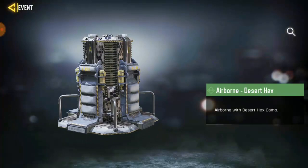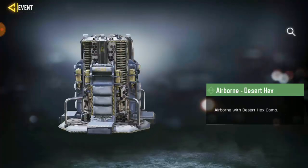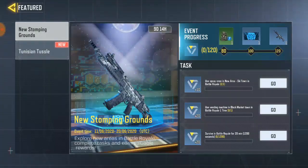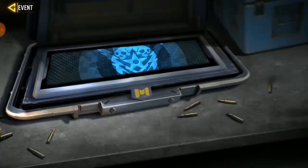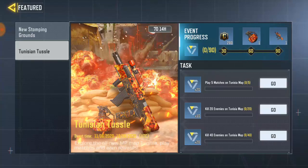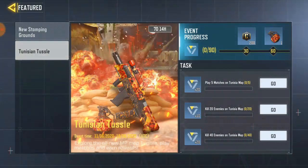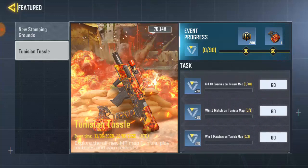They got this free airborne skin — I love this airborne, it's so cool. And now for the new map, they got — you have to do tasks to unlock this freeze awesome trickle. It asks me to play 5 MP matches on Dash, the new map, kill 20 enemies, then kill 40 enemies, win one match, and win three matches. Okay, so this is gonna be easy.